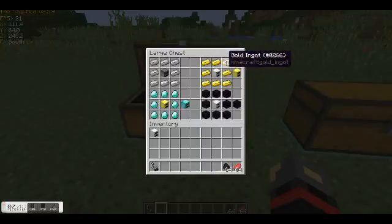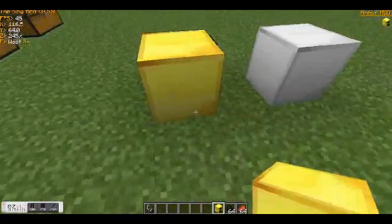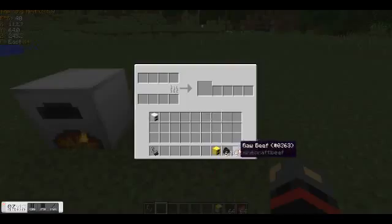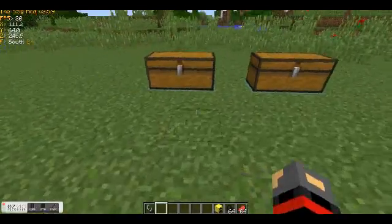What you need to craft the Gold Furnace is an Iron Furnace surrounded by gold ingots all around, and that will get you the Gold Furnace. Basically it's just a gold block texture with 2 little furnace thingies in the front again. And you can see it has a lot more space. The Gold Furnace can actually smelt 20 items per coal.